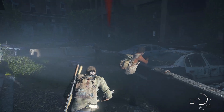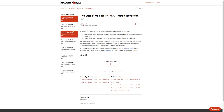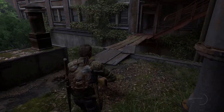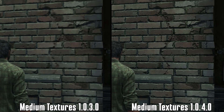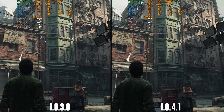It's no secret that the Last of Us launch on PC is up there with the worst PC ports of the year. But on the bright side, Naughty Dog and Iron Galaxy have been frequently releasing patches to fix and improve the game. Their latest patch is 1.0.4.1, which follows the more substantial patch 1.0.4.0. In this video we'll look at both patches and compare them to 1.0.3.0, examining CPU and GPU performance.